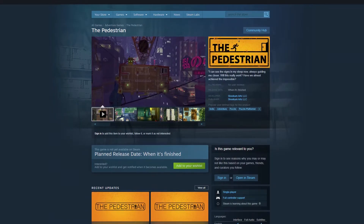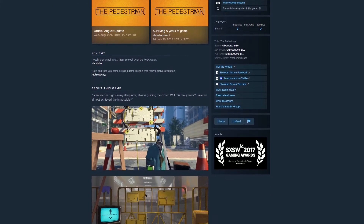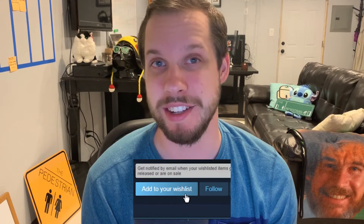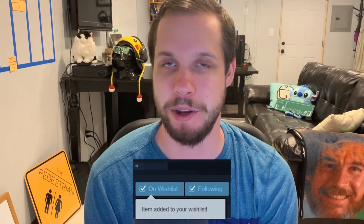We've given our Steam store page a bit of a facelift. All the stuff on there before was from when our Kickstarter was live, which was two years and some change ago, so we thought it was about time to update it. If you check it out, we have brand spanking new screenshots, GIFs, a new description, and a little gameplay video we threw together. Let us know what you think, and if you haven't wishlisted it, might as well do that while you're there — the link will be in the description.